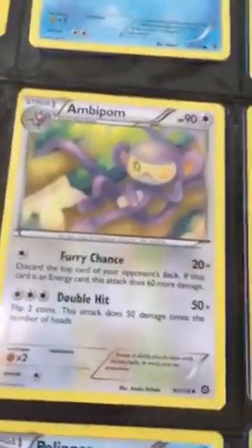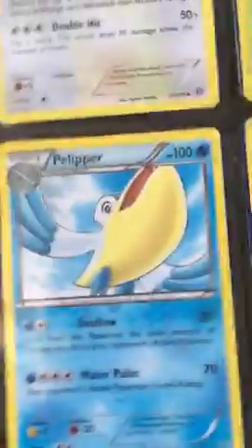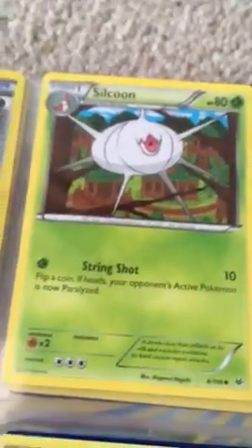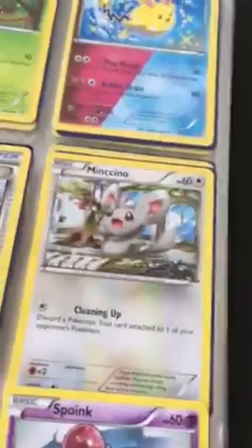Yanma regular rare, uncommon. Rayquaza Spirit Link, it's uncommon. Pelipper regular rare. Honedge, uncommon. Revive, common. Sylveon — I don't know how to pronounce it — it is an uncommon. Azumarill regular rare. Diglett regular rare. A Claw Fossil. Arcanine — or whatever it's pronounced — that is a regular rare, and a common.